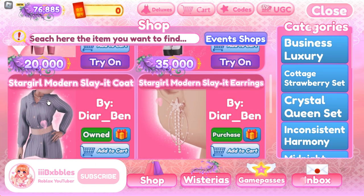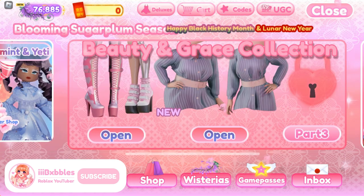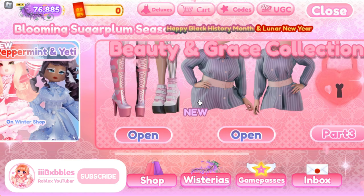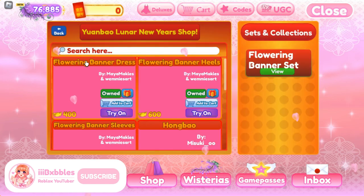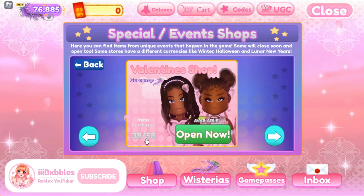In the Valentine's section we have heels and a gorgeous starlight modern slate coat, with matching heels and purse. There is also a masculine set in the Valentine's shop. If you're a new player wanting to buy older items from Royalty Kingdom 2, you can browse all the special event shops — there's the Lunar New Year shop, the Valentine's shop with a total of 58 items, and you can see how many of them you own.